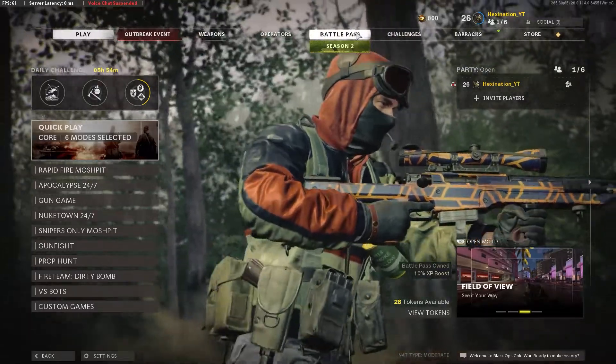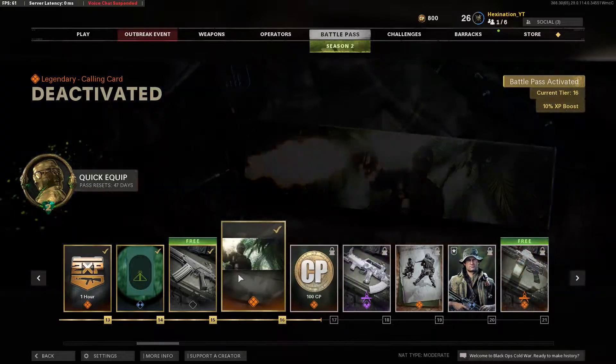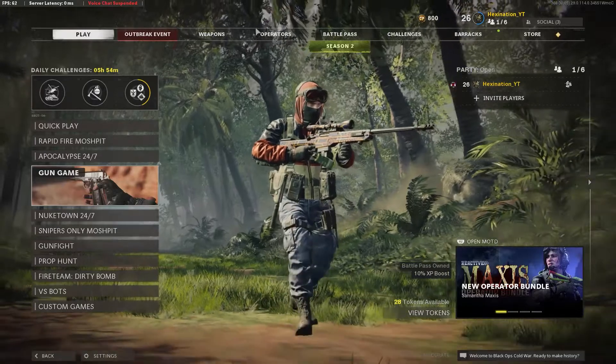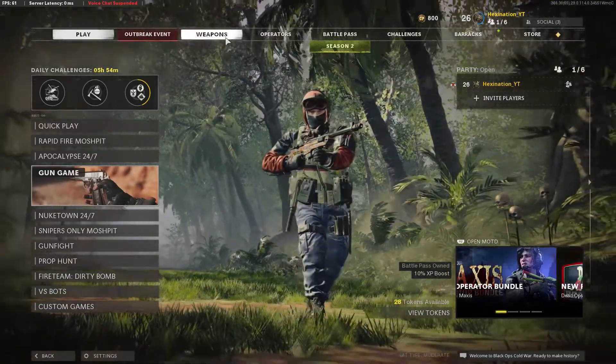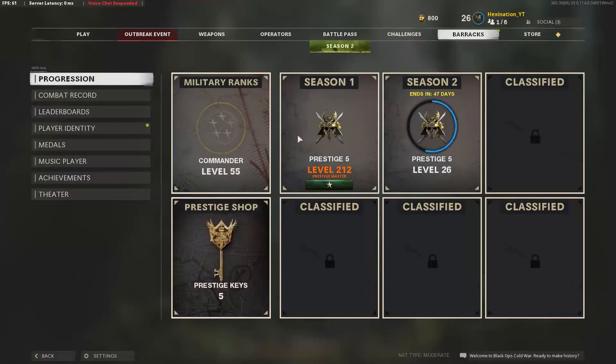If you have a Battle Pass for Season 2, you will get this calling card for free. At Level 16 you can unlock this Naga operator calling card — it's animated and all that. If you don't know how to equip it, I'll tell you: just go right into the Barracks.